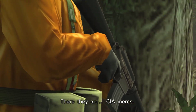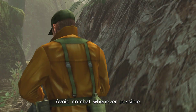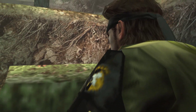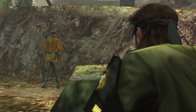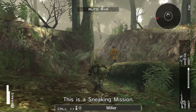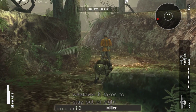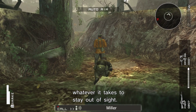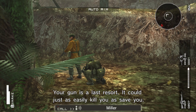There they are. CIA mercs. Snake, you've got to get past them undetected. Avoid combat whenever possible. This is a sneaking mission. Hide behind stuff. Take the long way around. Whatever it takes to stay out of sight. Your gun is a last resort. It could just as easily kill you as save you.